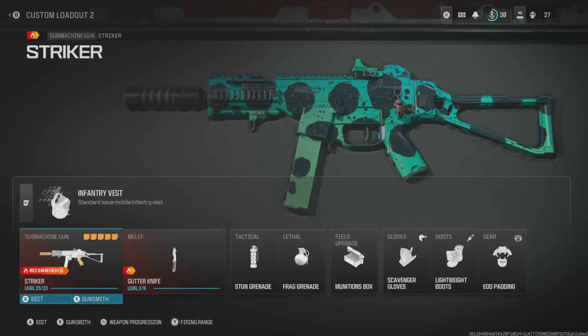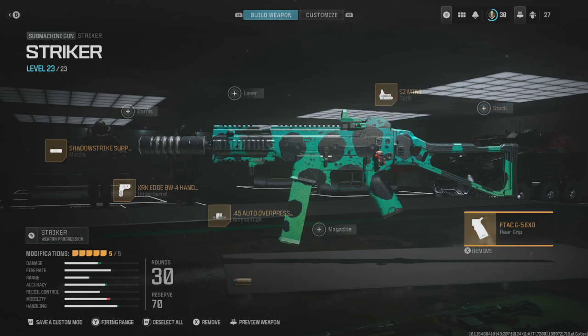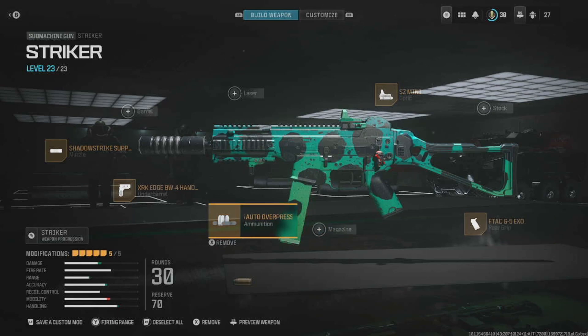Let's go ahead and go over the parts we have on here. We got the SZ Mini Optic — this is a simple red dot sight that does not penalize your ADS speed. We got the F-TAC G5 Exo Grip. We got the 45 Over-Pressure Ammunition. This causes your enemies to flinch, making it harder for them to aim in gunfights.